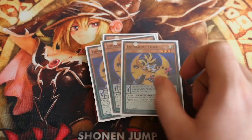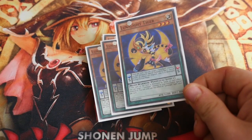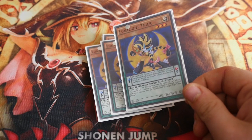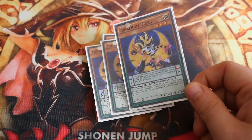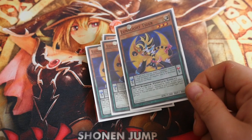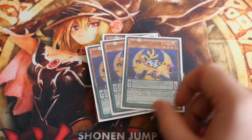You then play 3 Lunalight Tiger. Its monster effect: if it's destroyed by battle or card effect you can target one Lunalight monster in your graveyard and special summon it. Its Pendulum effect: once per turn you can target one Lunalight monster in your graveyard and special summon it, but it cannot attack, its effects are negated, and it's destroyed during the end phase.